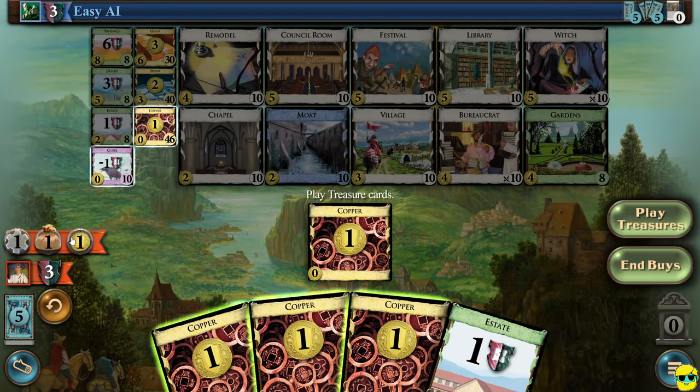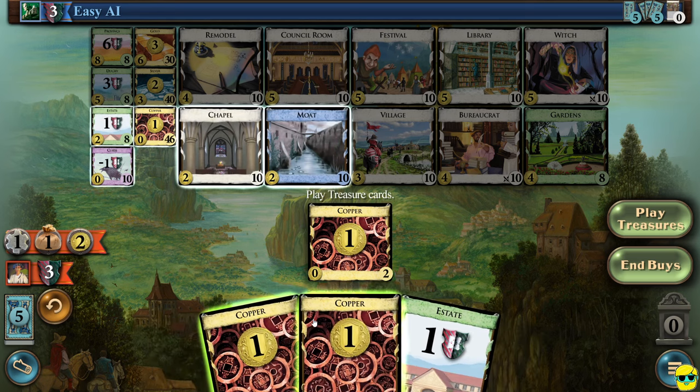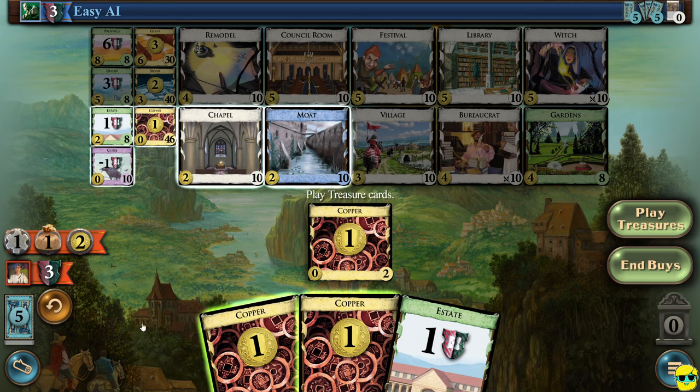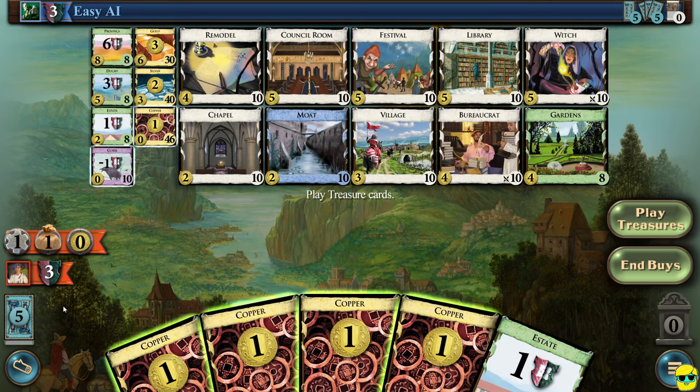Anything I can afford will become highlighted. If I play another copper and now have two money in play, these two cards that cost two have turned on and I can purchase them. You can click this button to take your treasures back into your hand if you don't want to play them. You can also click the big 'play treasures' button on the right to play all the money in your hand at once — very convenient because most of the time you just want to play all of your money. If you're done and don't want to buy anything, you can click and go to the cleanup phase.